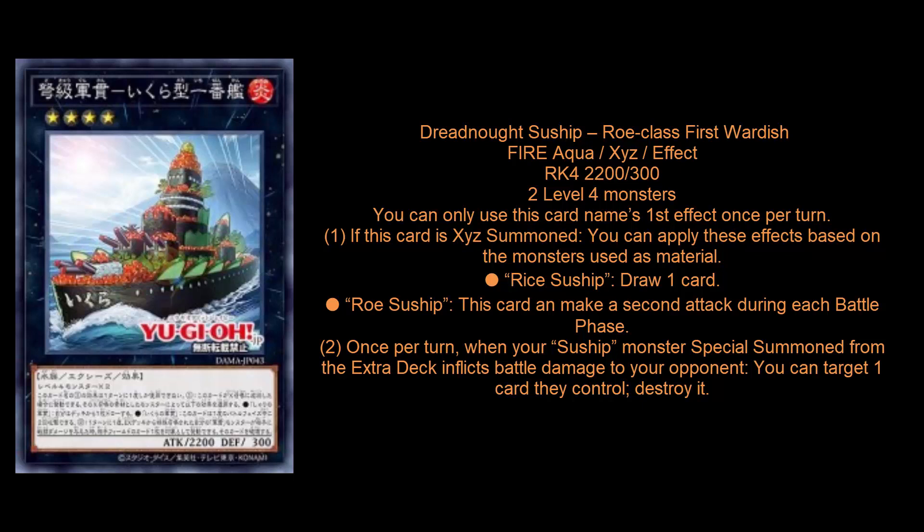It says: if this card is XYZ summoned, you can apply these effects based on what monsters were used as material. If you used Rice Suship — the vanilla — you get to draw a card. If you used Rosu Ship — the effect monster — then this card can make a second attack during each battle phase. The second effect says: once per turn, when a Suship monster special summoned from the extra deck inflicts battle damage to your opponent — currently this is the only one — you can target one card they control and destroy it. That second effect is not a hard once per turn, so if you do battle damage twice, you can essentially get two cards off your opponent's field.